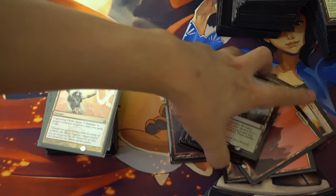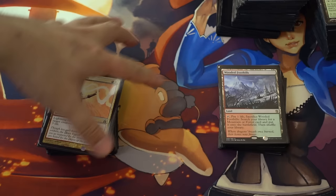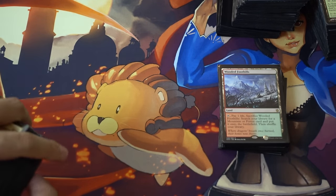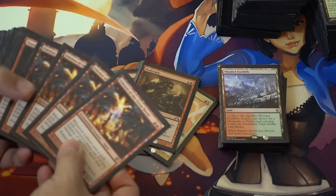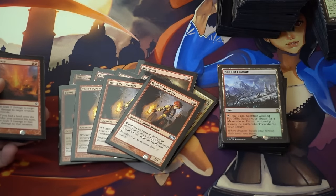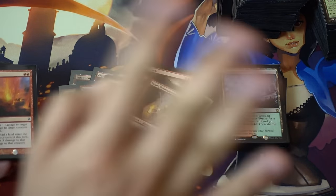Obviously if Arid Mesa is in Eternal Masters, that would be very good for this deck. Four Lightning Bolts, two Skullcracks, four Eidolons, Pyromancer — I still like Young Pyromancer. I know he's being replaced by a lot of other cards in Burn decks, but this is a straight up Burn deck.